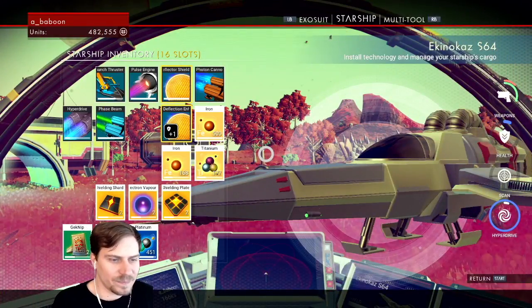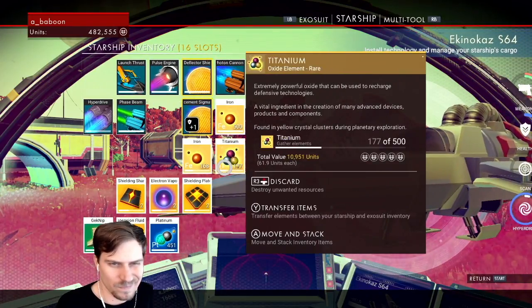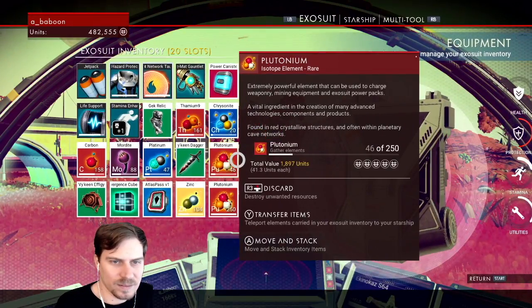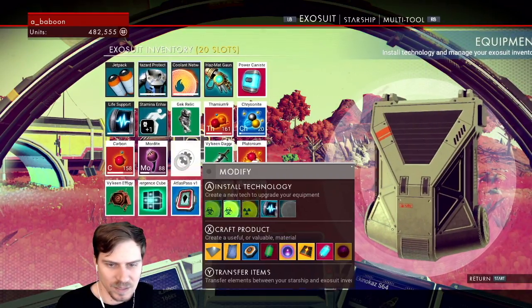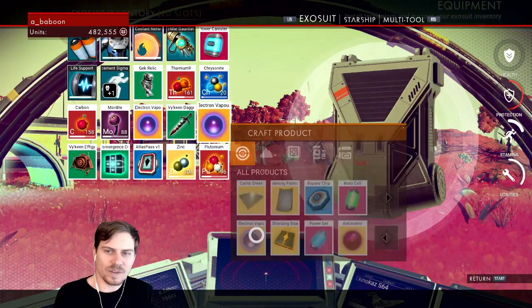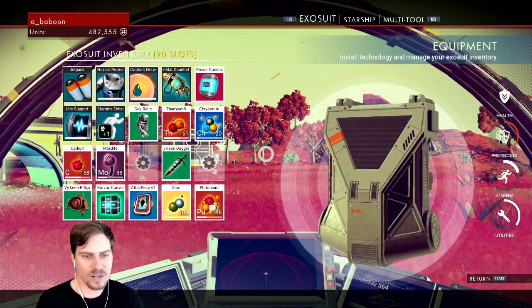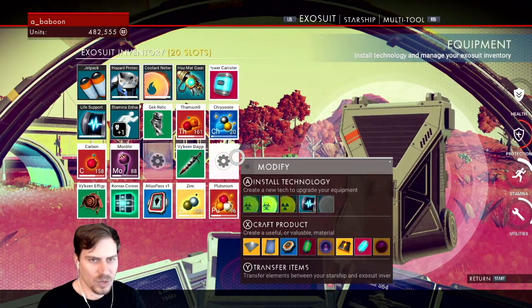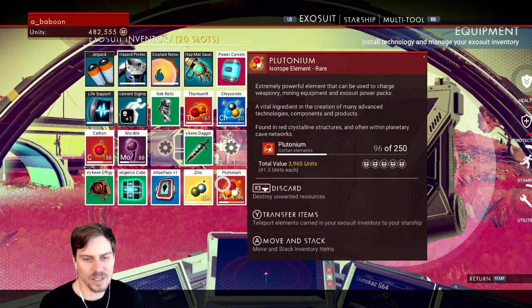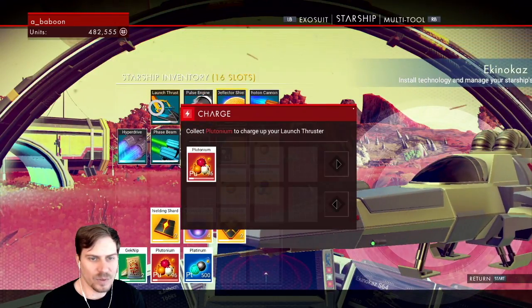There's just a lot of cool stuff in the game. Okay, so everything is full. I think we're going to discard this platinum, and we're going to craft electron vapor. Those will stack, right? Now we have an empty slot over here where we can put something that stacks. Should have gotten rid of the power canister if I was going to get rid of anything, actually. Probably the plutonium, although I need to fuel the thrust. Eh, it's fine.